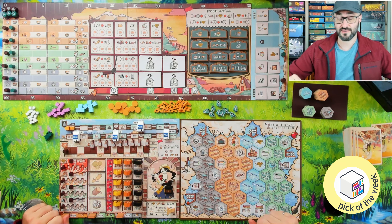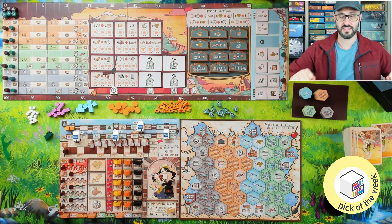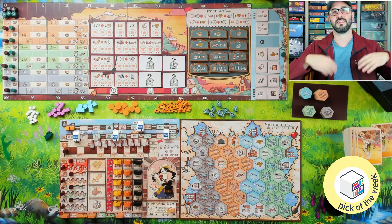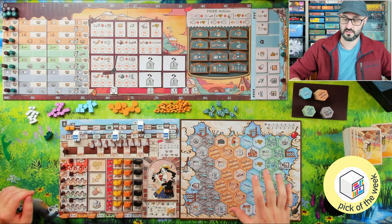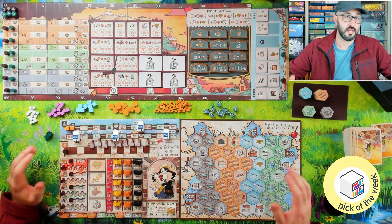Some components weren't provided as part of the prototype so there will be improvements there as well. This one is quite a bit bigger than most prototypes I've shown on the channel, so I have it set up as a two-player game right now, but both boards belong to me. The other player would have a similar setup, although there is variability between the different characters and boards that offer asymmetrical layouts.